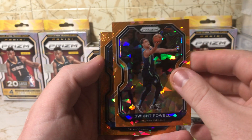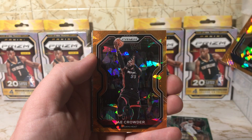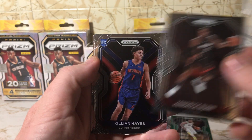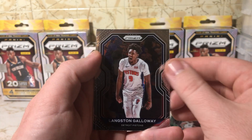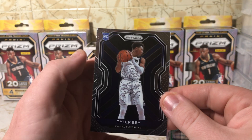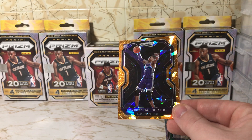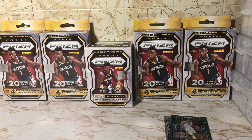Dwight Powell, Evan Fournier, Jay Crowder — not a whole lot going on there. Kendrick Nunn, Killian Hayes, not too bad. Langston Galloway and a Tyler Bey rookie, not too bad. Not the best boxes, but a rookie of Tyrese Halliburton — that's a very very nice card, so I'm happy with the boxes. Thank you for watching.